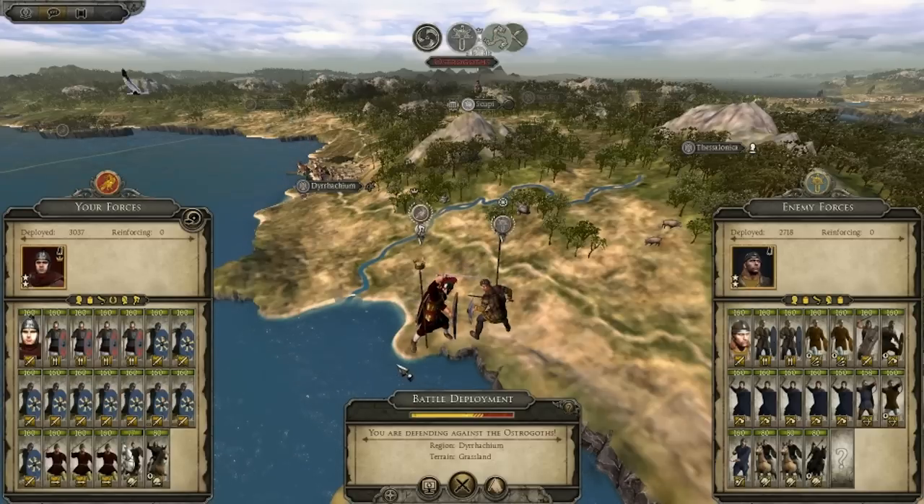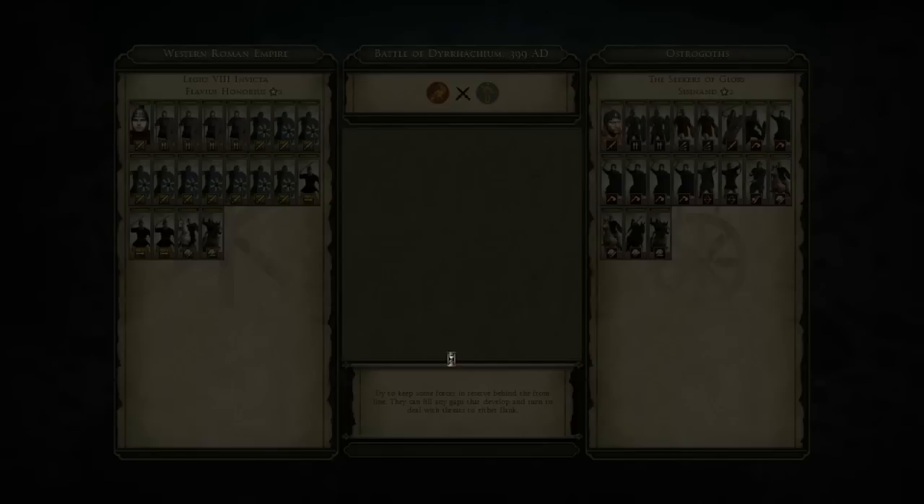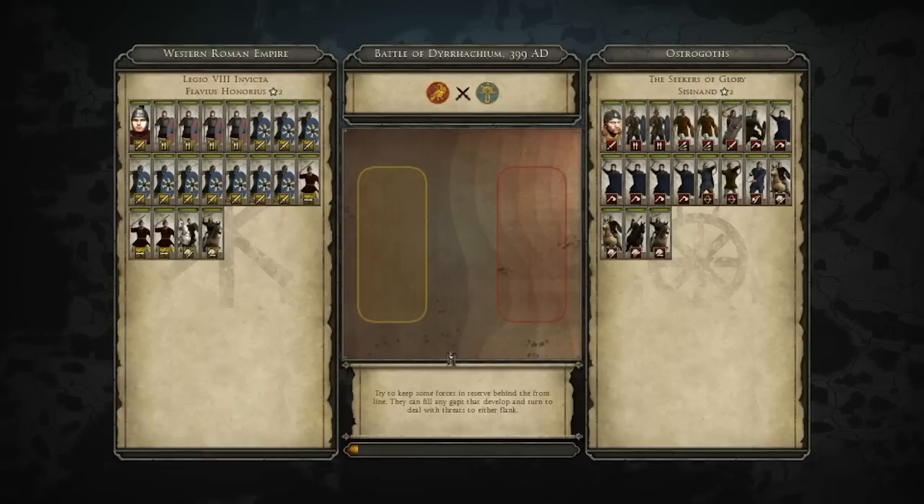What is up guys, my name is Simpsi and welcome back to some more Total War Attila. We are playing as the Western Roman Empire, and I do believe this is Episode 7. This is the Battle of Dyrrhachium. If you watched the last episode, I basically told you my strategy and what's the go for the campaign.